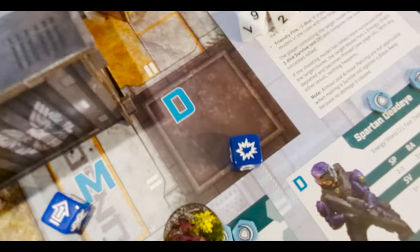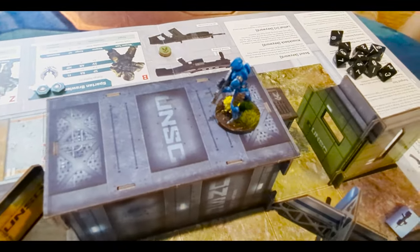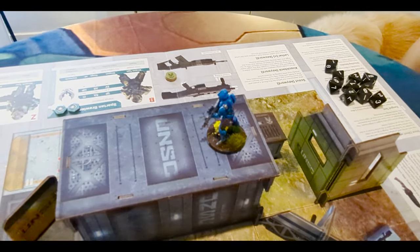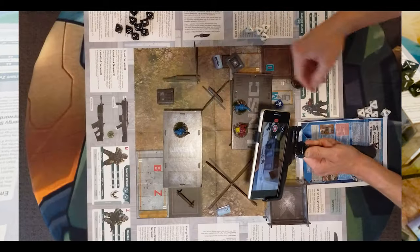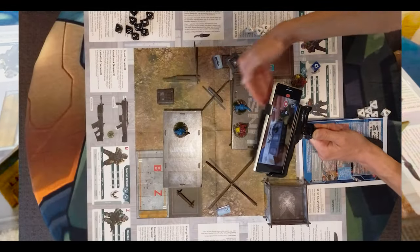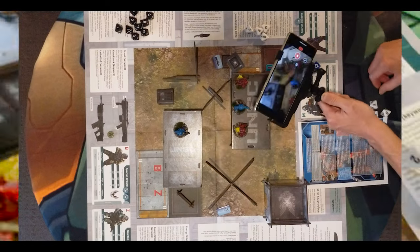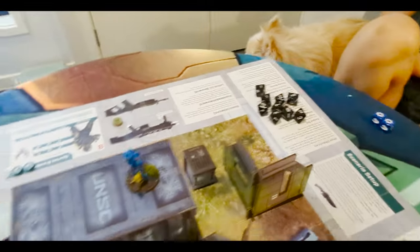Last symbol is the explosion-looking symbol — that's the shoot dice. In a scenario where this guy couldn't shoot, you can spend that symbol and he can shoot anyway. So you could shoot someone, spend it, then shoot someone else — effectively shooting two different targets in one activation. That's what the command dice do.